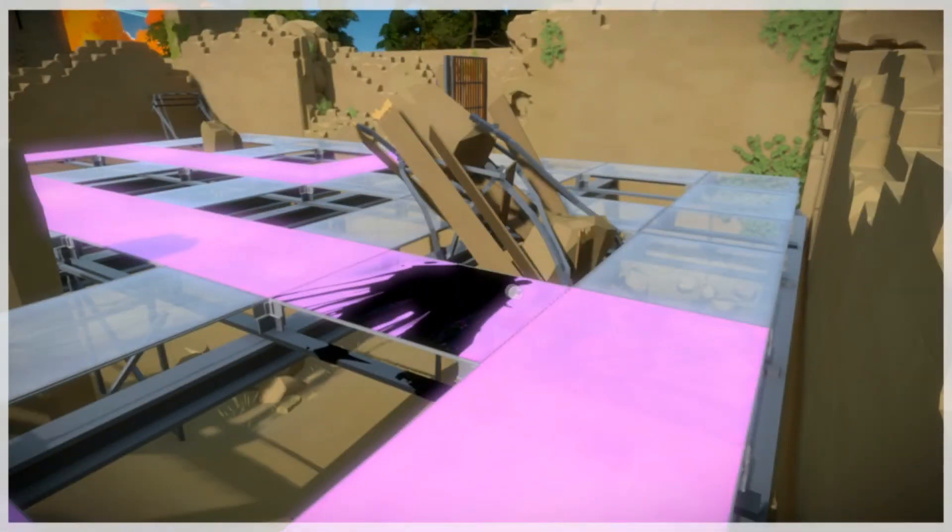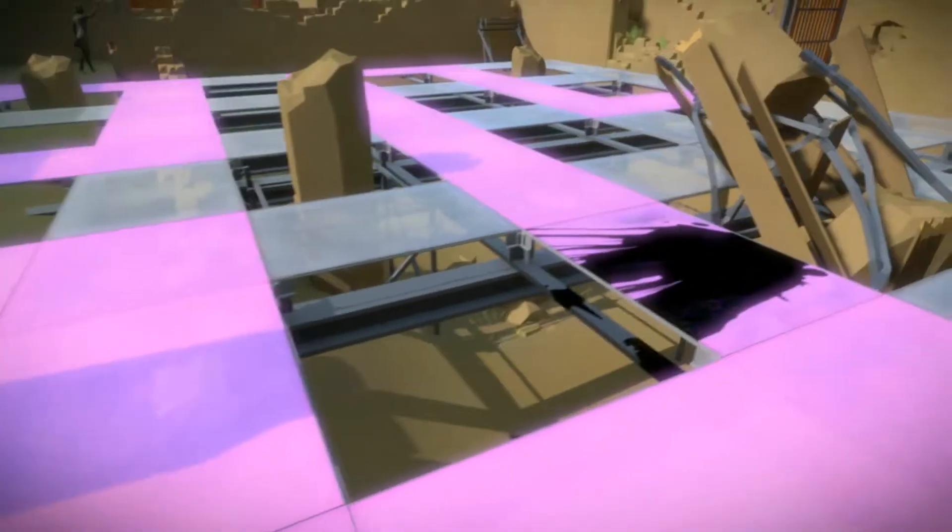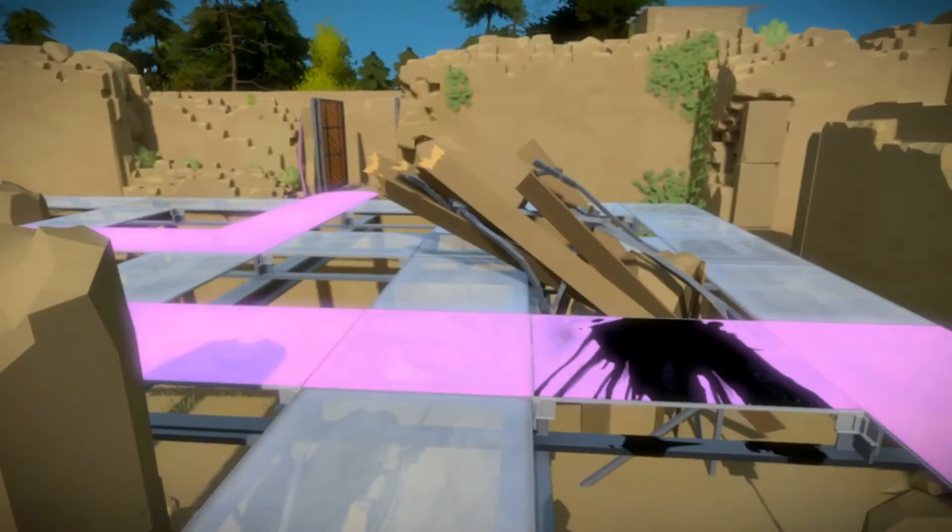I thought originally the tar was to block your way, but then you can step on it. It's because it'll block your environmental path after — I just tried it. When you get over here, this sticks and it won't go. So you can't use that path for the environmental puzzle.